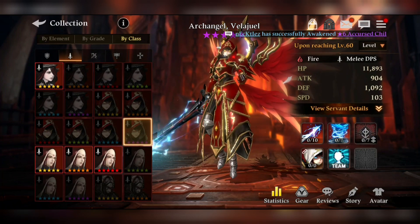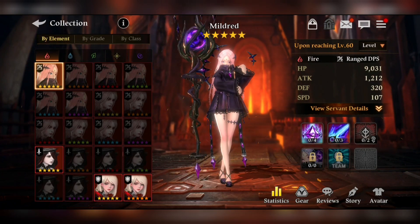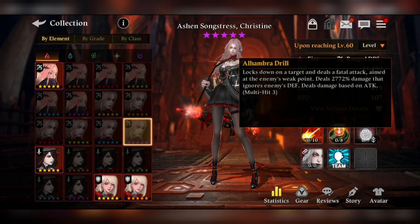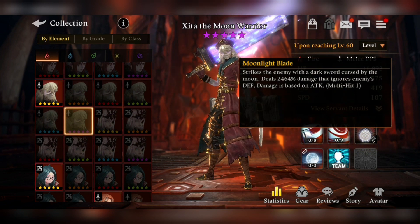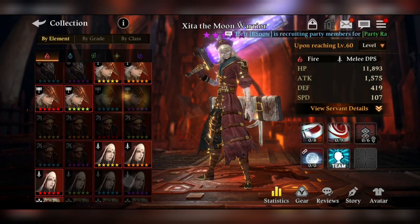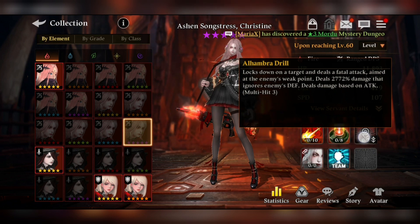When talking about ignore defense, let's look at Christine. When a 5-star servant deals damage based on ignoring defense, they should deal at least 2,464%. Fire Christine actually deals 2,772% damage — that's pretty awesome. By comparison, Fire Zeta deals only 2,464% damage ignoring the enemy's defense. That's a vast difference, which is why Fire Christine is a really good defense-ignoring servant.